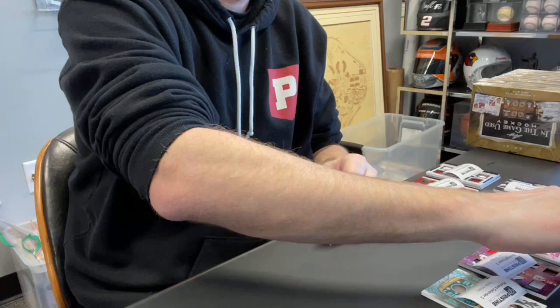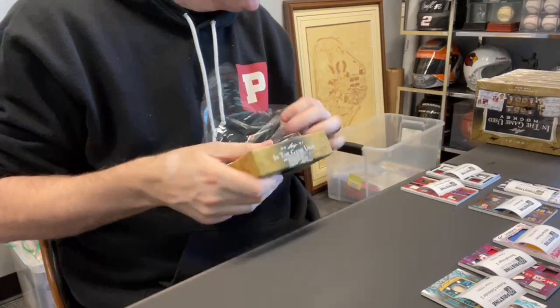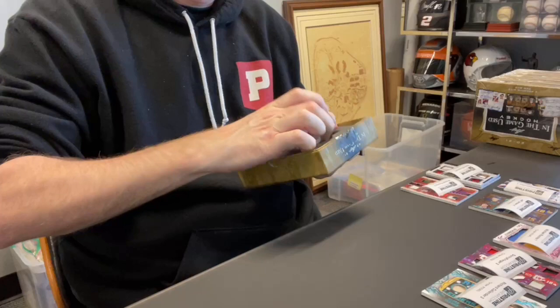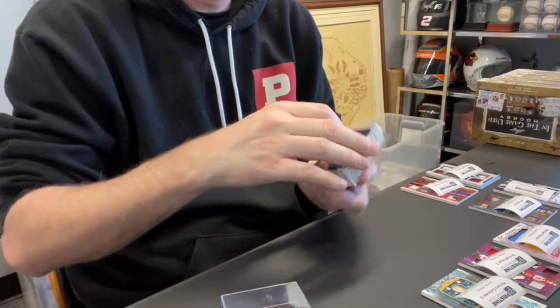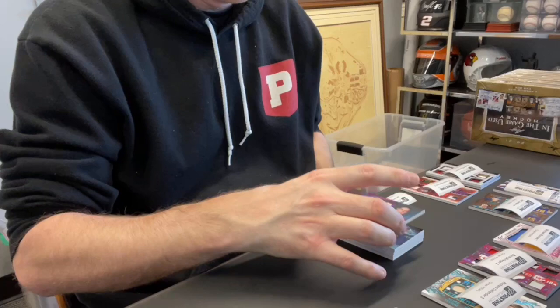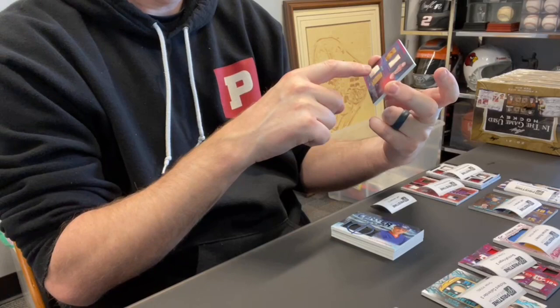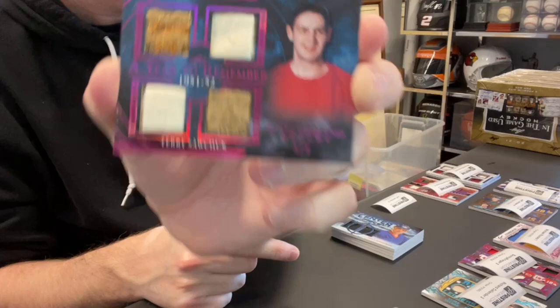Card 21 coming out next is Jeff J., spot three. You guys like this method? I kind of like it. It's basically the same mysterious method as the stack, but we just do it from the get-go instead of having to re-go through the stack. Jeff J., spot three, card 21. Terry Sawchuk out of five — quad relic. These are some interesting pieces — it looks like animal wool or something. Jeff J., cool card.